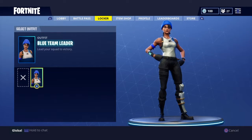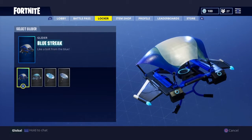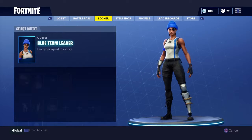Then you want to go back to the Fortnite app and close the app. Once you close the app, you want to load it back up, and basically you'll have it. You'll also get a glider, so I guess this is a little Valentine's Day gift from Fortnite, from Epic Games.